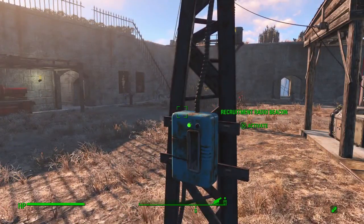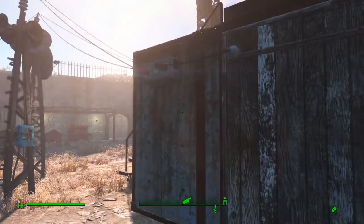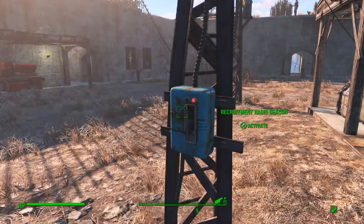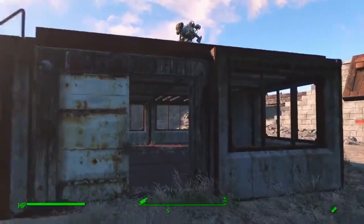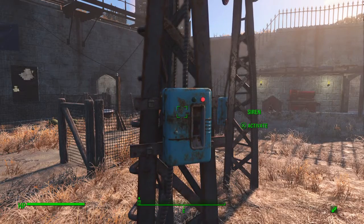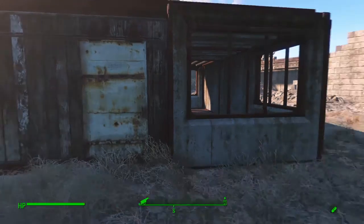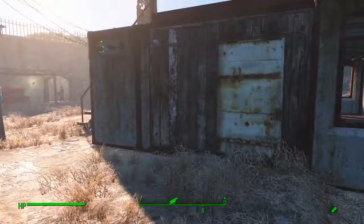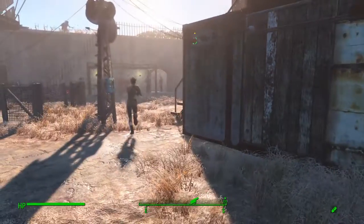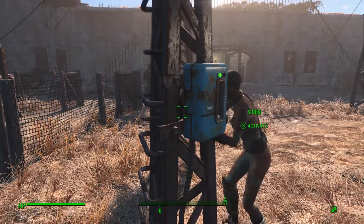So one of the inputs has power, the door is open. I can turn off the radio — door closes, because neither input has power. I can turn on the radio — door opens. I can sound the alarm — door closes. So if there's some kind of alert or attack, one of these settlers will set off the siren and close the door.